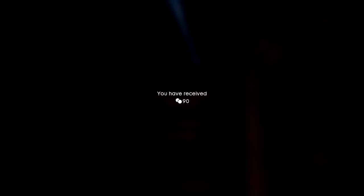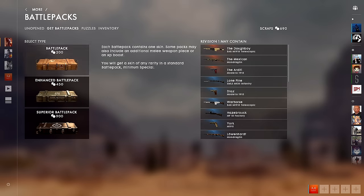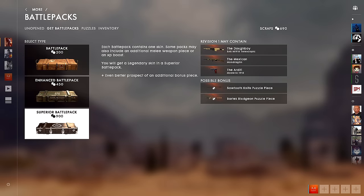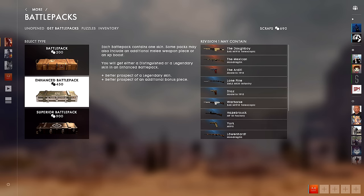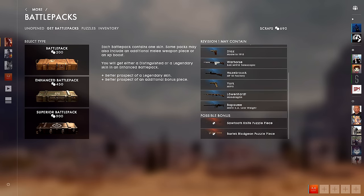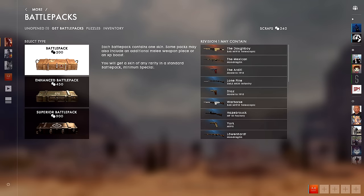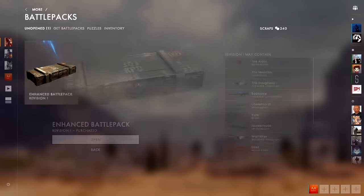We're going to end up with a total of 690 scraps — you can see that up in the top right corner. I can't get a superior battle pack, but I can get an enhanced battle pack, which means there's a guaranteed chance I will get a distinguished or legendary skin. The list on the right-hand side shows what I can get, including a possible puzzle piece. I'm going to buy one of those. Awesome — that's now locked in and I can open it.